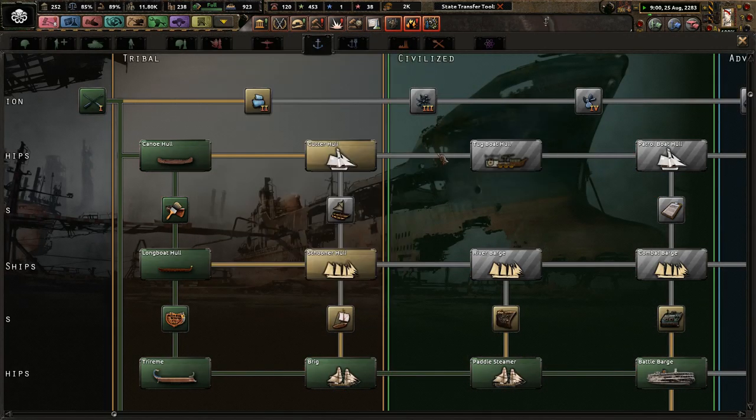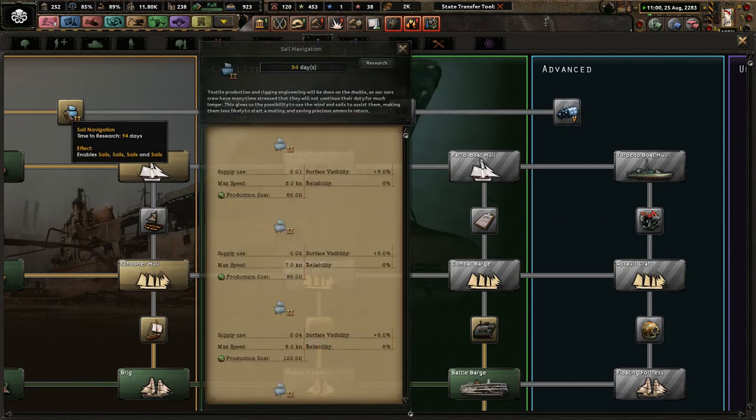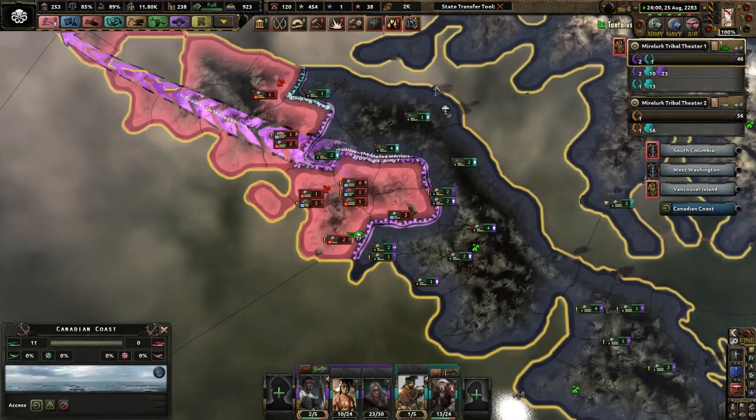Battle barges — glorious. I want to use them immediately, but I can't. I need to make sure that we actually make really, really good ships. By the time I get really, really good ships, I won't need them anymore.